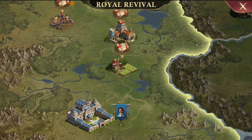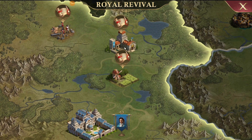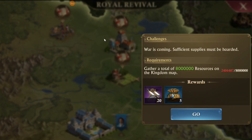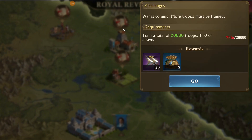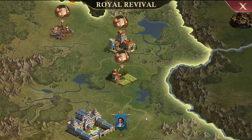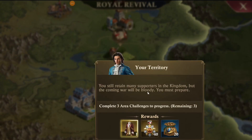You want to start the Royal Revival Quest as soon as you can because it requires a lot of resource gathering, training troops, and killing threats. When you first load in, you're going to have three quests that pop up after the story starts. The first one is to gather 8 million resources, train 20,000 troops of tier 10 or higher, and hit 80 threats. After you complete those three quests, you're going to unlock the rewards.